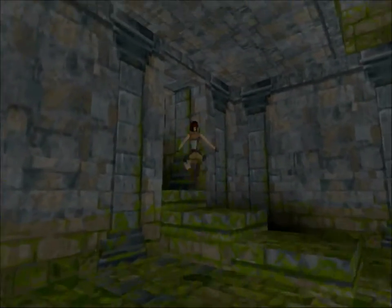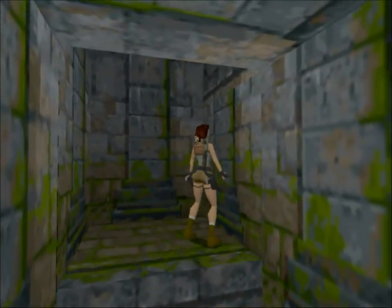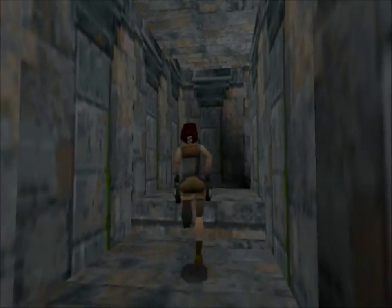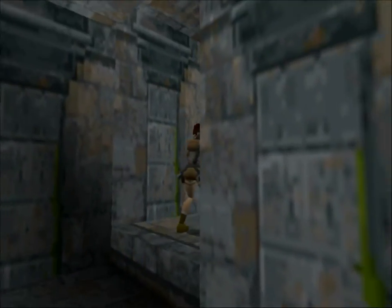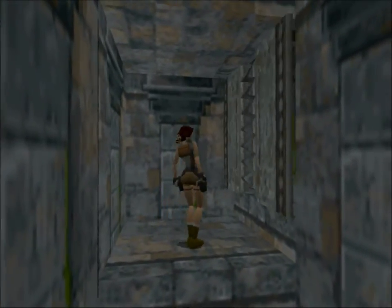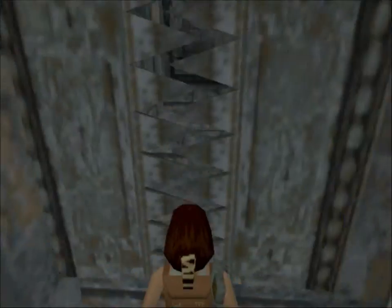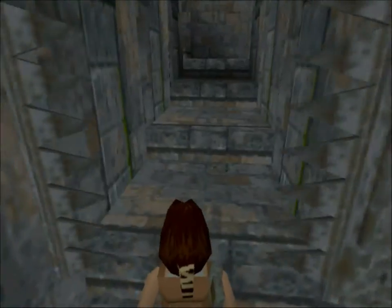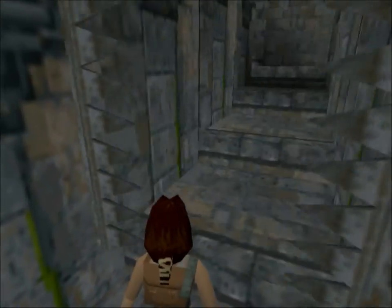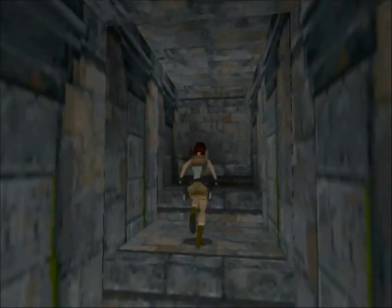As I emphasized before, shotgun is very useful right now, but it's not going to be that great later on — which is why I want to maximize its potential. Watch out for these — they will actually hurt Lara much closer than they should. Something about the step makes it tricky, so be extra careful. What I do is make a jump forward — like that.